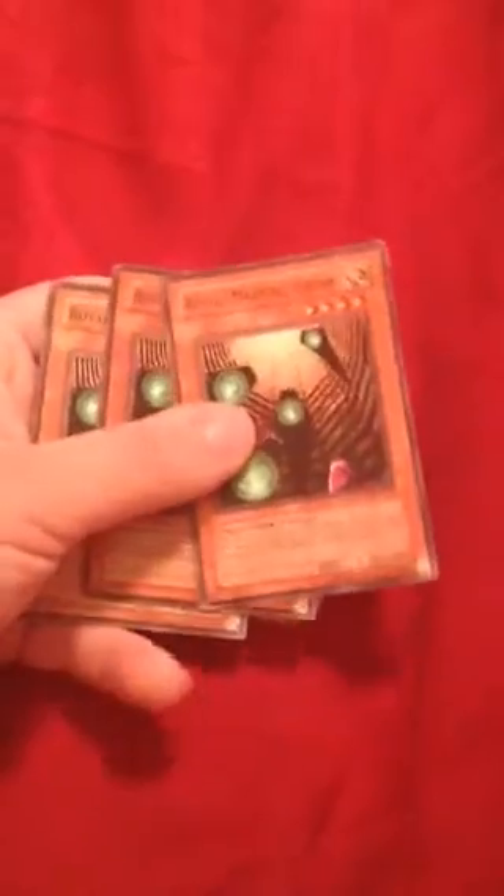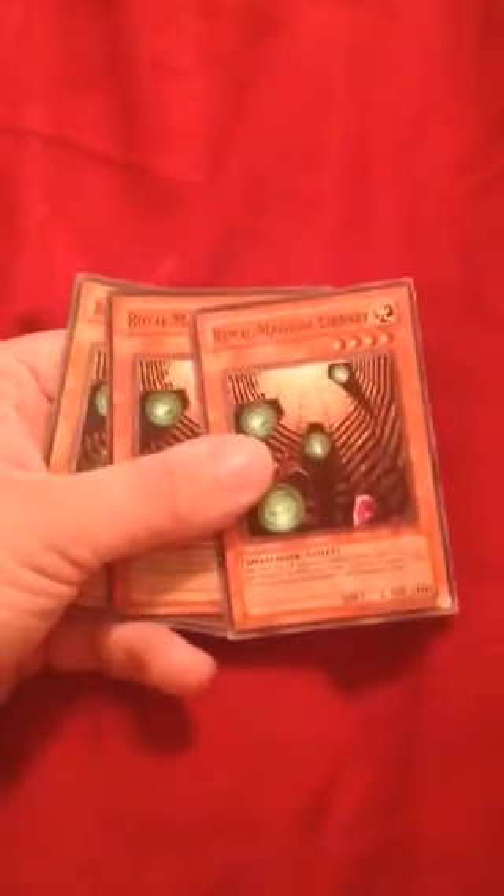3 Royal Magical Libraries — these are your bread and butter. Get 3 spell counters and draw a card instantly. You need to activate spells before you can trigger the draw. It gives you that draw power so you can get your Exodia pieces. Plus it has 2000 defense, so you can set it if you want. But this is an OTK deck, and I'll be using this at a regional for Spring Break out of my local hobby shop.